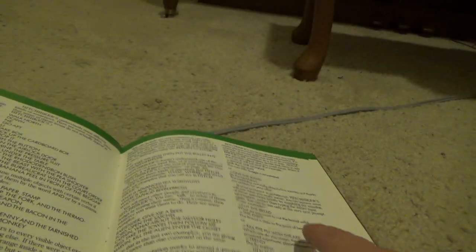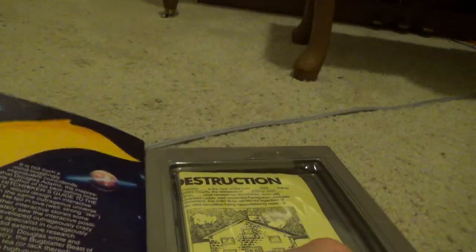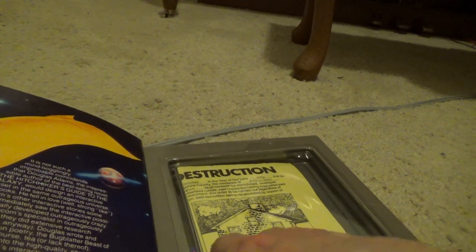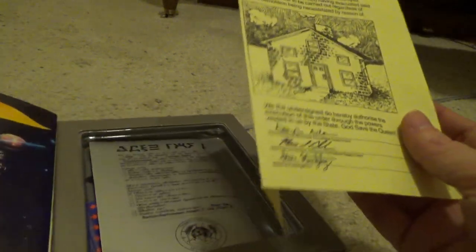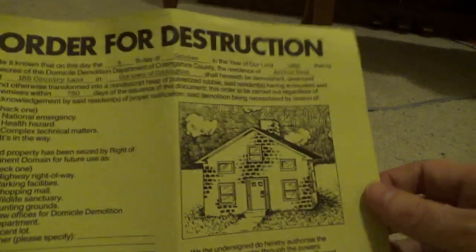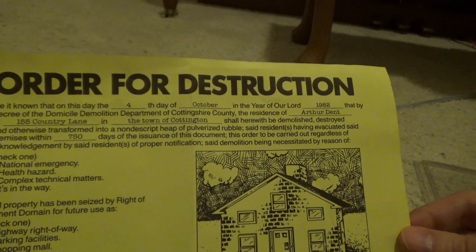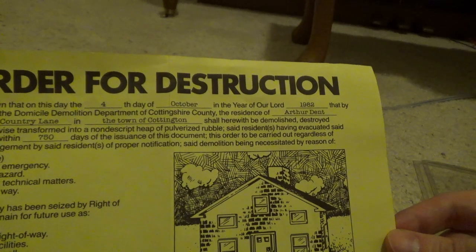Then comes your instruction booklet, which talks about how you actually play the game. But yeah, I still have all these things that came with the game. The Don't Panic button I actually have elsewhere, so I don't actually have it in here. But here is the order for destruction for your house. It must be known on this date, the fourth day in October, in the year of our Lord 1982, that by decree of the Domicile Demolition Department of Cottingshire County, the residents of Arthur Dent at 155 Country Lane, in the town of Cottington...